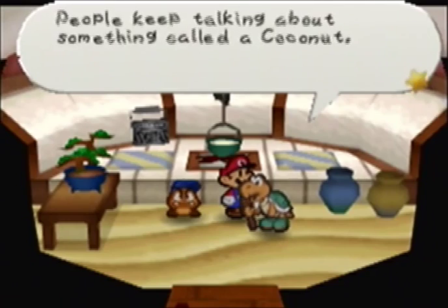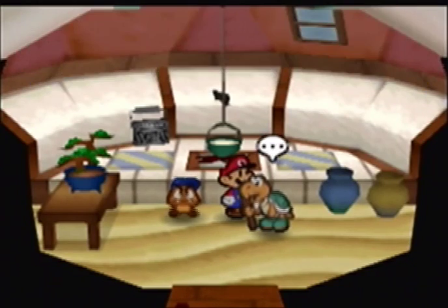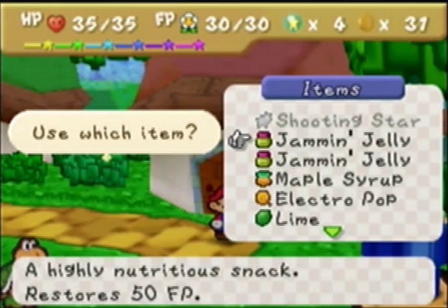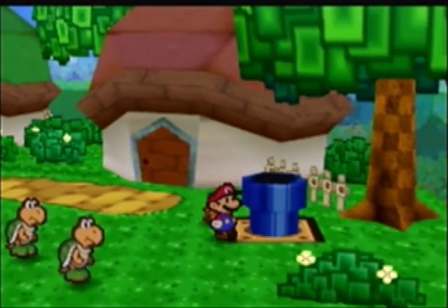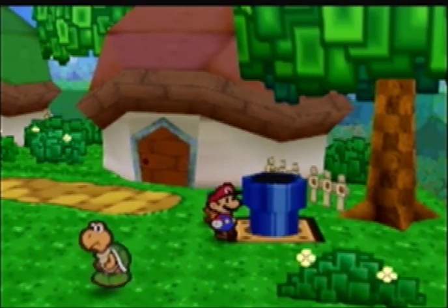Next favor: 'People keep talking about something called a coconut. They say they're delicious. I just have to try one. Go right away if you can.' So next we need to go get a coconut — we'll basically have to go to Lava Lava Island. Let me make sure I have enough item space. I sold all my coconuts back earlier, but you can go back to Lava Lava Island and hit any tree to get a coconut.